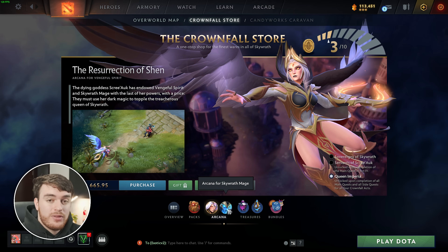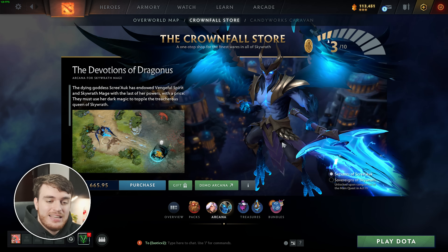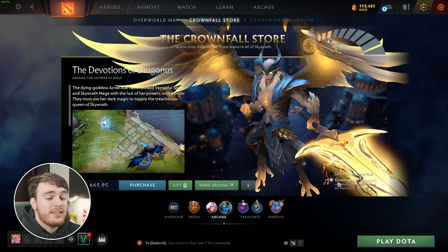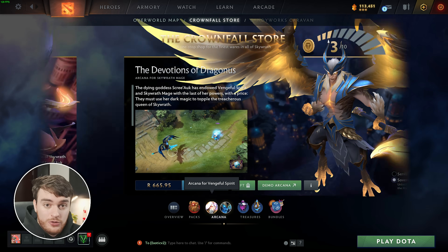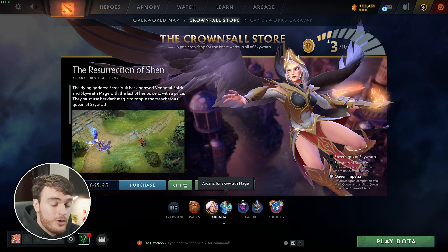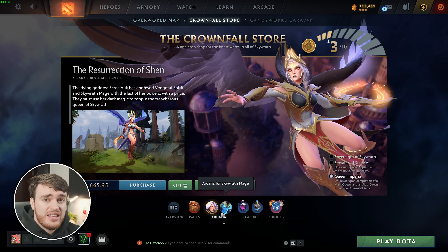Let's go ahead and have a look at the Skywrath Mage over here. This Arcana, once again, you can purchase, and there's only one alternate for this, which is this. This is the second style, and we get this when we complete the main quest in Act 4. So, at least you unlock two different Arcana styles when you finish Act 4, but that's still quite a bit of Dota playing that you need to do, similar to the previous battle passes and map kind of exploration things.